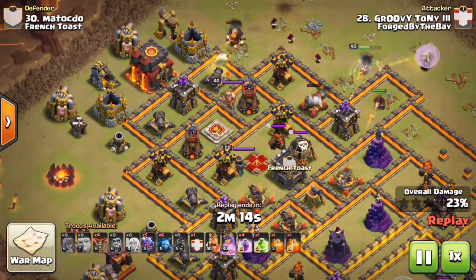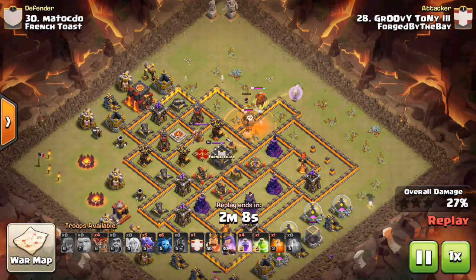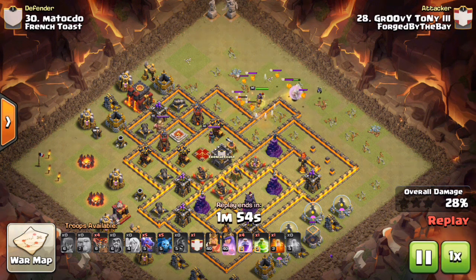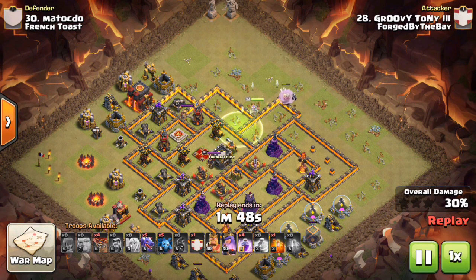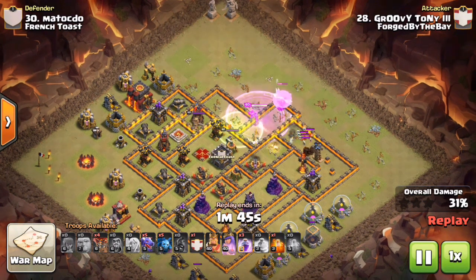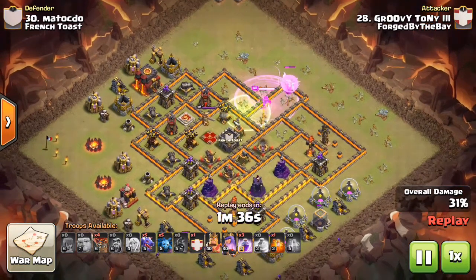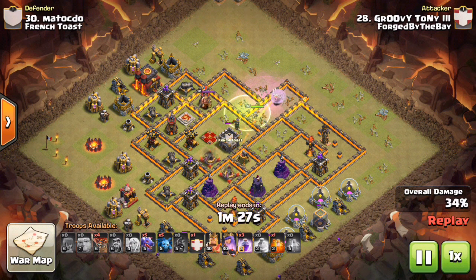These four air defenses right here — if you look at that compartment where the queen is, she can access all four of those air defenses. The wizards took out the first one. He has a poison on that hound loon. As that hound pops, there's the fair-play jump heading right in. Those wizards funneled all the trash so the next closest building was where that air defense is and that X-Bow. Two out of the four air defenses are already down at this point.